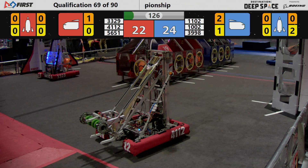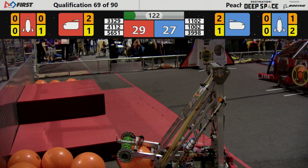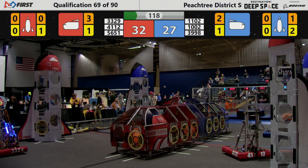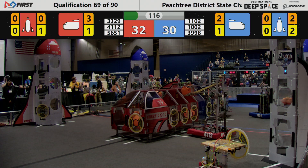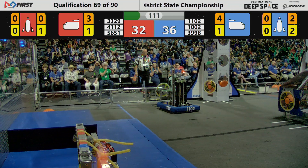As 39-98, that's the Redneck Robotics team, collects cargo and places it in the number one bay of the cargo ship, then heads back to the loading zone depot. 33-29 scoring cargo, as well as the other Red Alliance member, 41-12, the Eagle Bots.